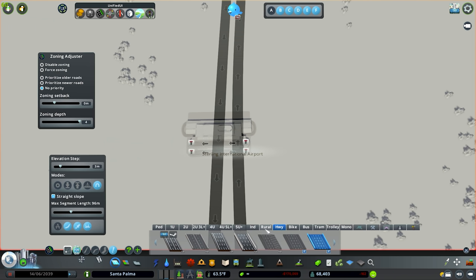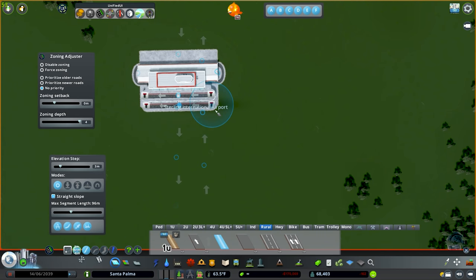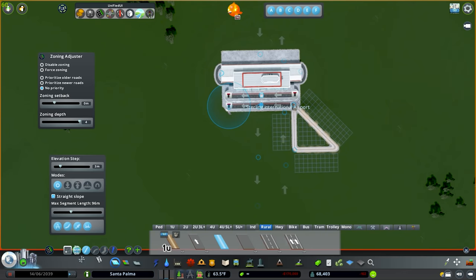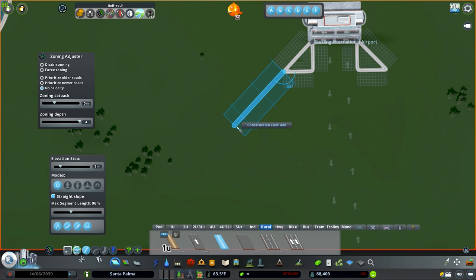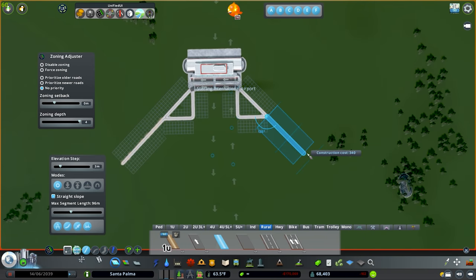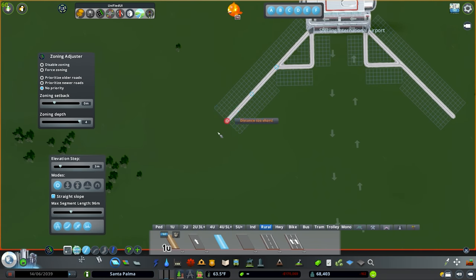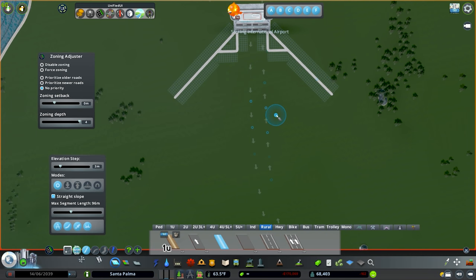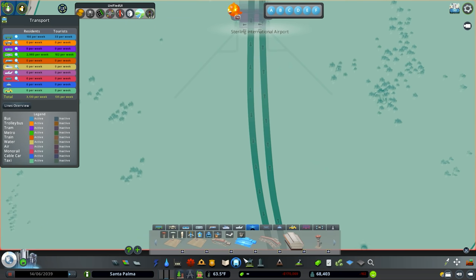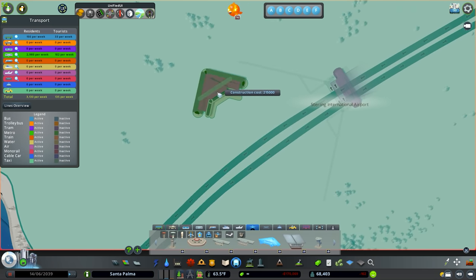Now we're going to jump into roads and go to rural roads. I really want this to be symmetrical. We're going to come down here, go like that, then connect that up, then come down here, go like that, and connect it up. Then we can come out here and check the width — that actually looks pretty good. We'll do one more just because I really want this island to be big. This is going to be our middle piece where we're going to put parking garages and our hotels. I have a couple of really fun things in store. Now I want to jump in here and go to these modern large terminals.